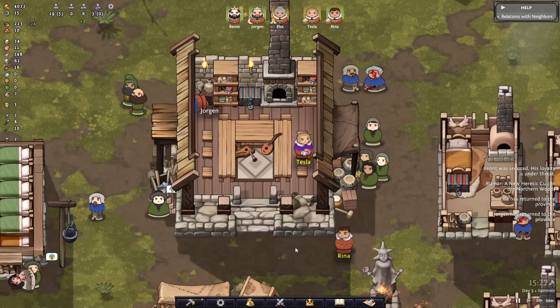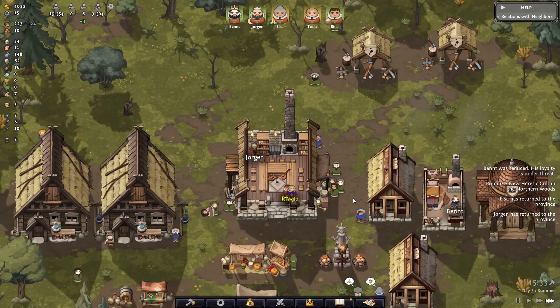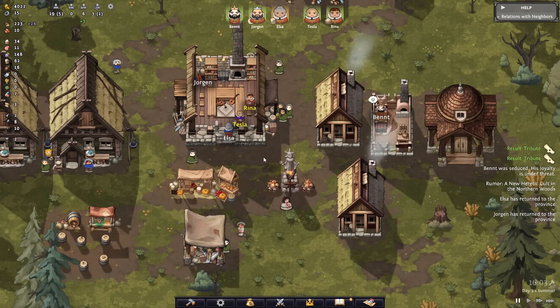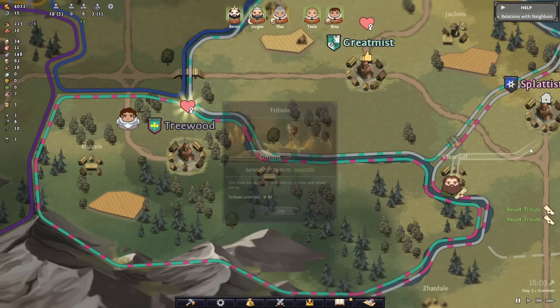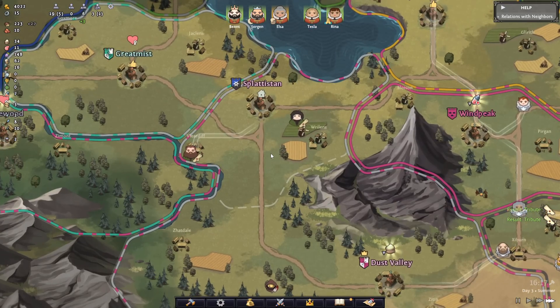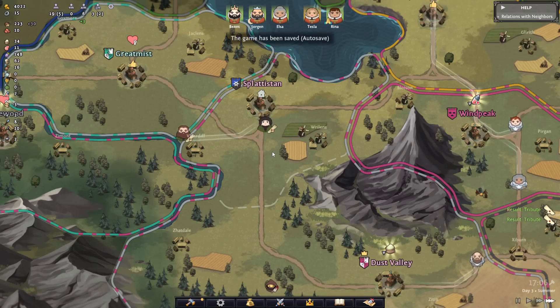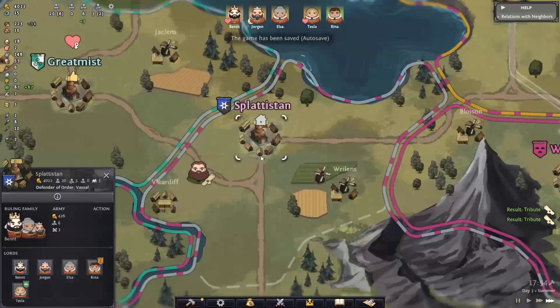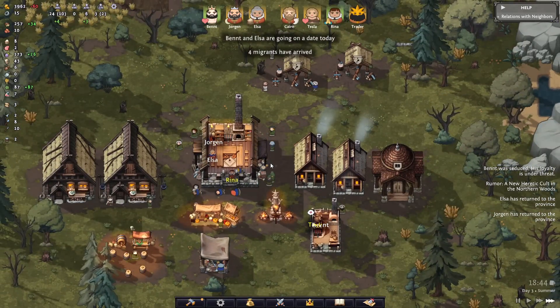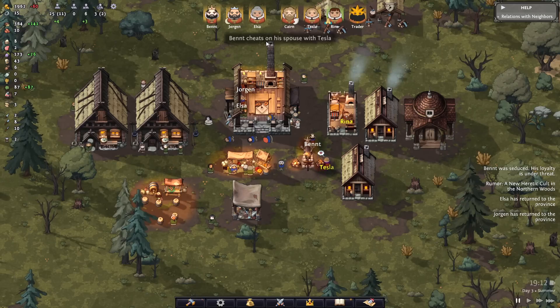What shall we call this place? There are trees, my lord — and what are those trees made of? Wood, my lord. Then Treewood we shall call it. They always do that in the United States — everything is named like Walnut Hill or Walnut Creek or Acorn Hill. I guess we do have a Sebastopol here so they did bring some stuff from the old world. And — Bent has cheated on his spouse with Tesla. Of course! Nobles, man — they're always getting up to no good. He now feels shame from his infidelity. Well then why did you do it, you idiot?